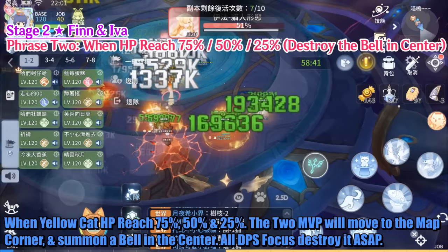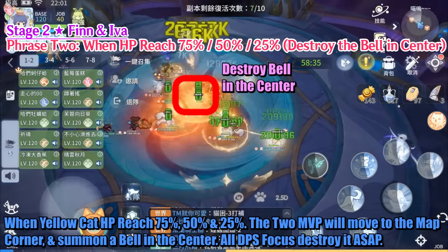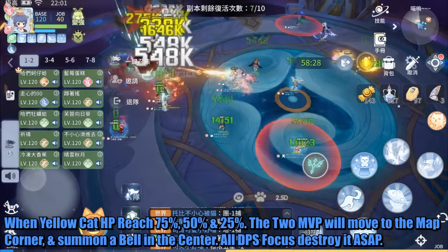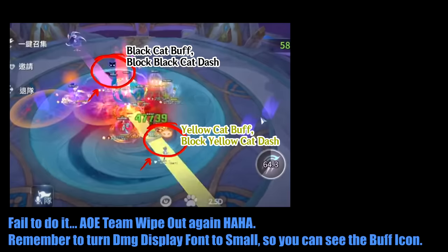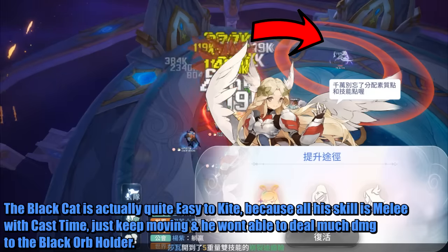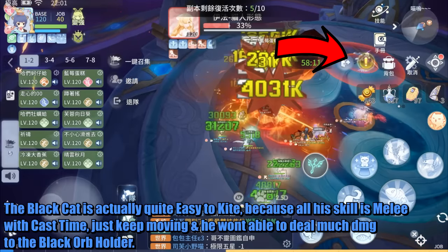When the Yellow Cat's HP reaches 75%, 50%, and 25%, the 2 MVPs will move to the map corner and summon a Bell in the center — all DPS focus on destroying it as soon as possible. When the Bell is summoned, 2 random players will be assigned Black and Yellow Cat buffs. They need to block the MVP Cat dash to buy time for allies to destroy the Bell. Fail to do it and it's an AoE team wipe! Remember to turn the damage display font to small so you can see the buff icon clearly. The Black Cat is quite easy to kite because all his skills are melee with cast time — just keep moving and he won't deal much damage to the Black Orb holder.